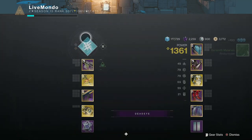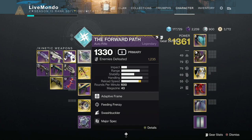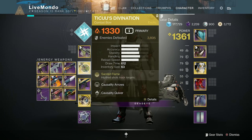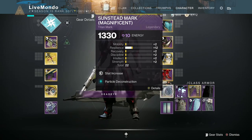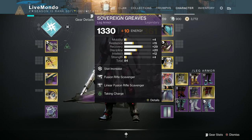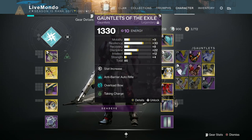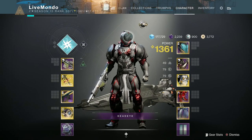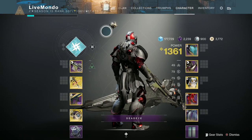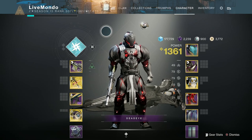Hi guys, welcome to the video. This is my solo master nightfall run on the Titan. I'm doing it on Thundercrash. Forward Path is the primary, Tikos is the energy, and Threaded Needle as the heavy with all the relevant finders and scavengers. I've got High Energy Fire on the chest plate with sniper damage and arc damage resist. I've got Taking Charge to get the charge for the light build.